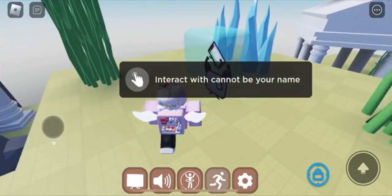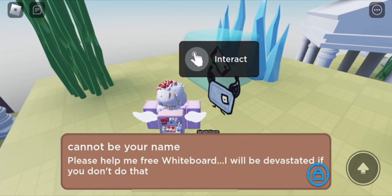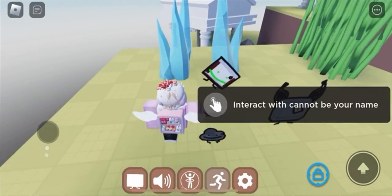It's pretty easy. Just climb up here and talk to this guy with no name. This cornbread is going to tell you to free his friend whiteboard, and you'll want to go over here and interact with it and open it.